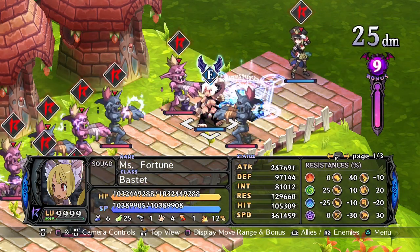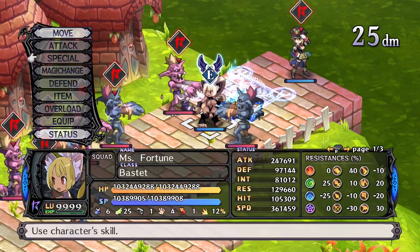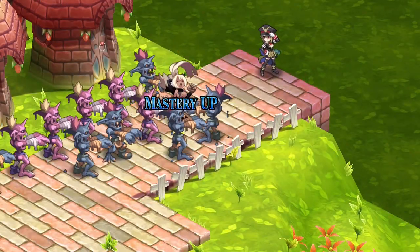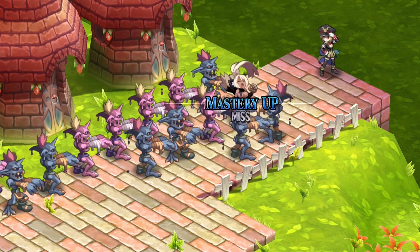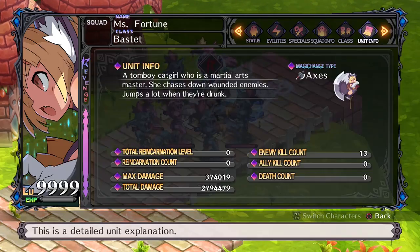They do want to be putting themselves in places where they can get hit, as many of their evilities improve the effects of their counter attacks. Their unique evility, Final Blow, causes her to attack again if the enemy is left at 10% or less health by one of her attacks. I'm not sure if this works with her counter attacks, so if you can confirm this, please leave a comment below.